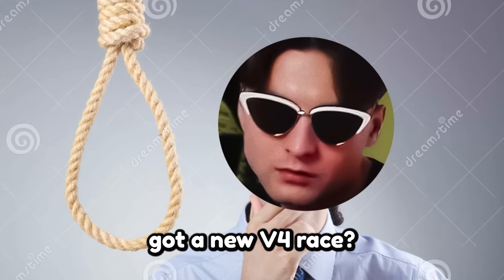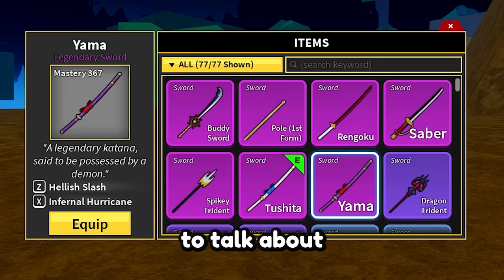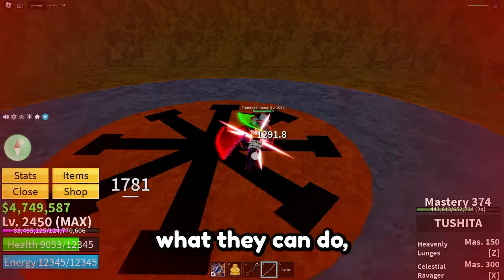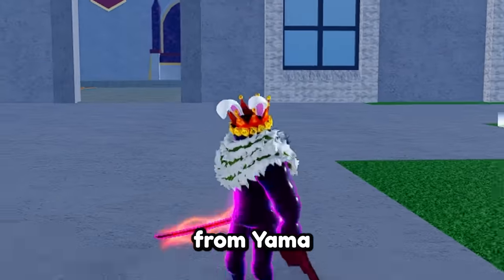What's up guys, got a new V4 race so you need a good sword to kick your opponent's ass. Today we're gonna talk about Yama and Tushira. From this video you will know what they can do, how to obtain them, and why you need to do that in the first place. Let's start from Yama.